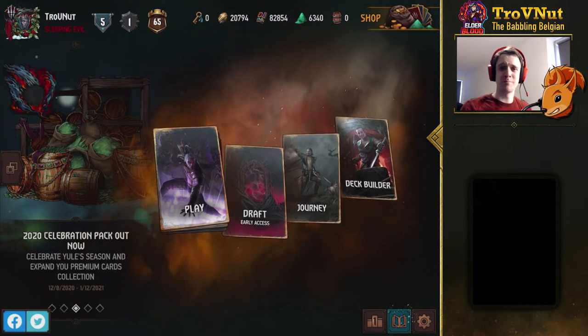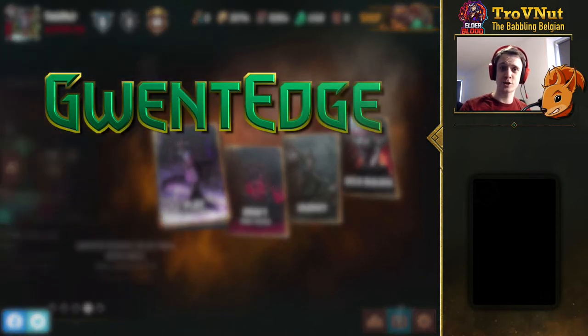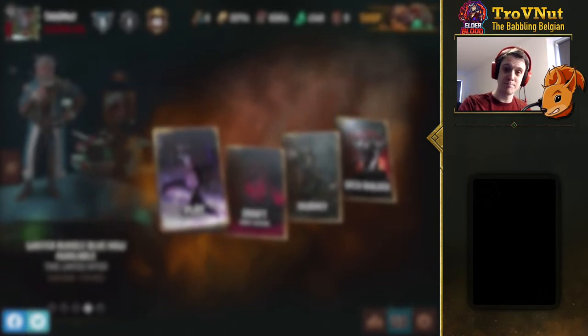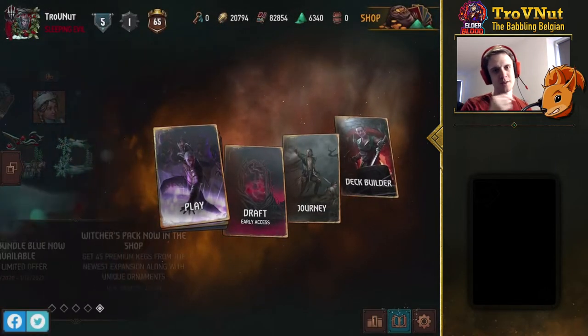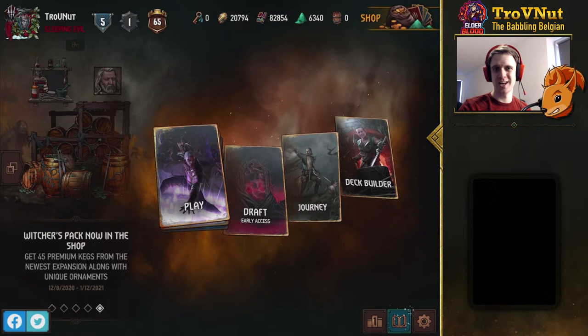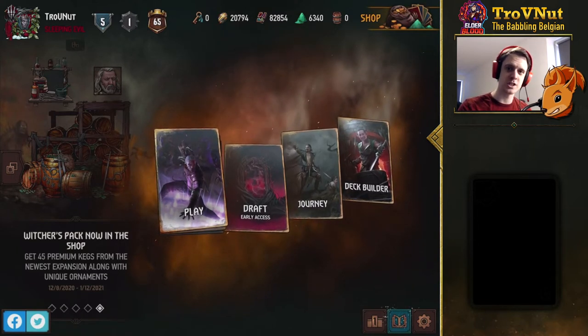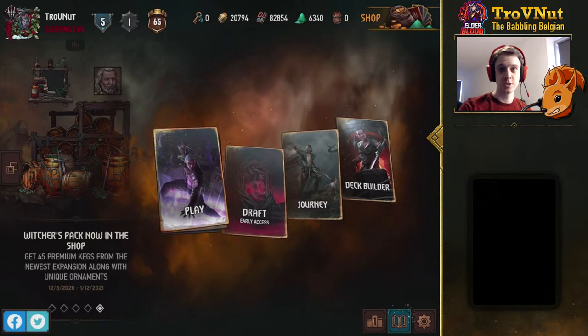Hey, what's up everybody, my name is Trofenet the Babbling Belgian and welcome back to Gwent Edge, the show where we talk about interesting decks to play around with. Today we're back at the meta test, and we're going to take one of the meta snapshot decks from the Elder Blood snapshot for a little spin — specifically one of the tier 3 decks, the Koschei Thrive deck.